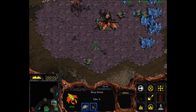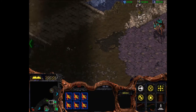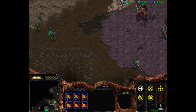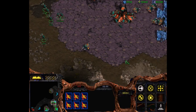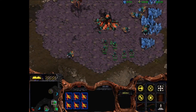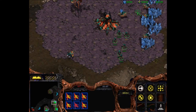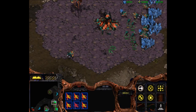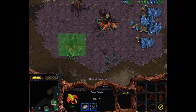Let's talk about micro for Zerg and control in general. The concept I want to illustrate is sim city, which is basically how to be more defensible against melee. You can see here my zerglings would easily be able to run in if there were no buildings — I could easily get into the mineral line, run up the ramp into the main base, kill the drones, all kinds of problems.